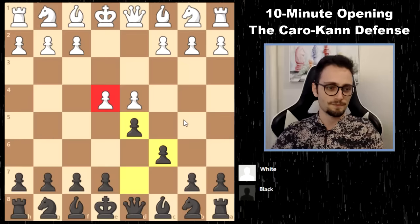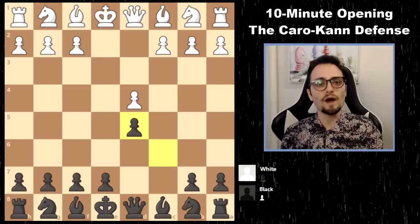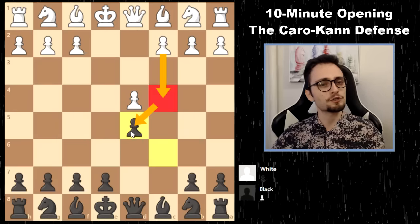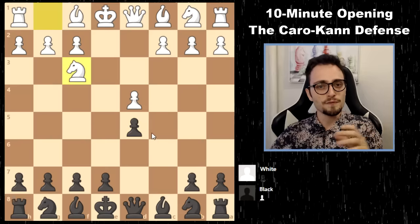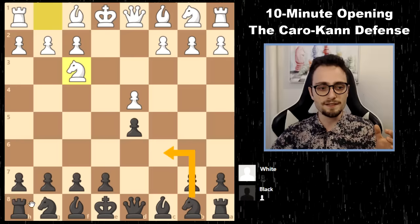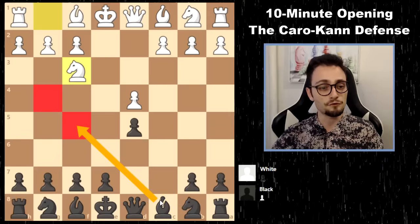Let's start with the easiest one — white takes. You recapture. In this position, white has two ways of playing: white can either play c4 and challenge your pawn immediately, which is called the Panov variation, or white can just develop pieces normally. If white develops normally, your next moves are basically automatic: knight c6 and knight f6 — knights before bishops. Then you will decide where to put this light-squared bishop, maybe f5 or g4.